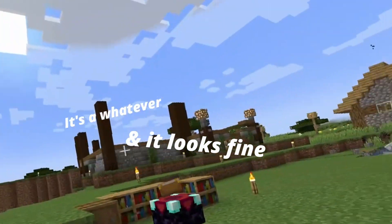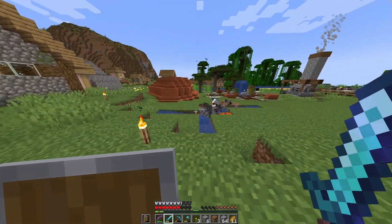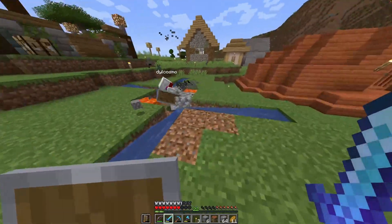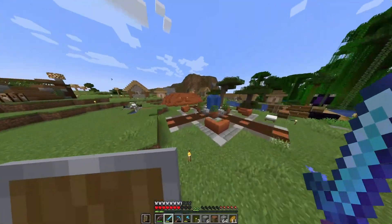It's a whatever, and it looks fine. I will also be expanding the path. The cobblestone generator is kind of right in the way of where the path is going to end up going — we can get rid of it at some point. It's just a functional thing right now. This place is looking really nice, it's got all the builds coming along.